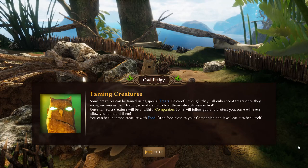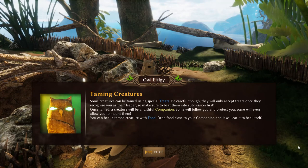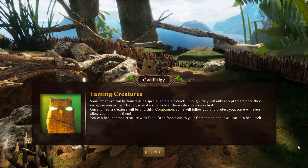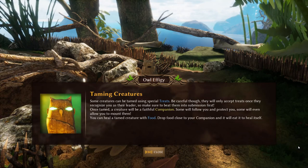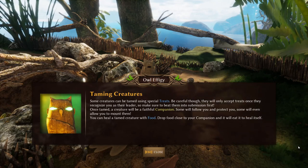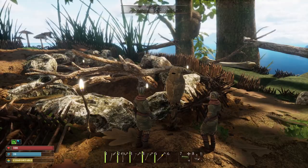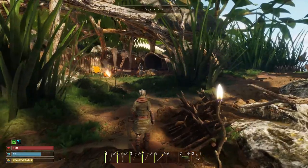It says some creatures can be tamed using special treats. Be careful though — they will only accept treats once they recognize you as their leader, so make sure you beat them into submission first. I don't like doing that, it makes me sad. Once tamed, a creature will be a faithful companion. Some will follow you and protect you, some will even allow you to mount them. You can heal a tamed creature with food — drop food close to your companion and it will eat it to heal itself. If you watched that one episode, we actually already tamed some ladybugs and fed them and healed them. They live in our tree. Right now we are keeping them safe — we told them to stay there and stay safe.